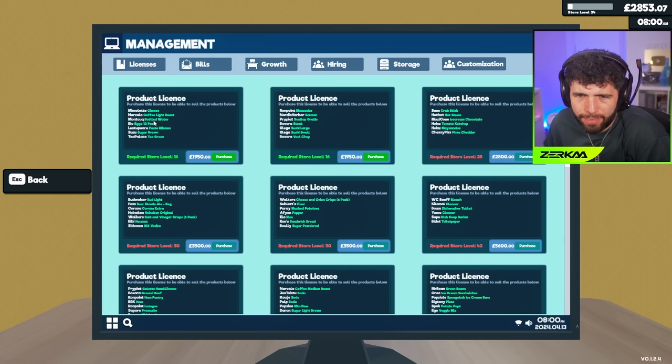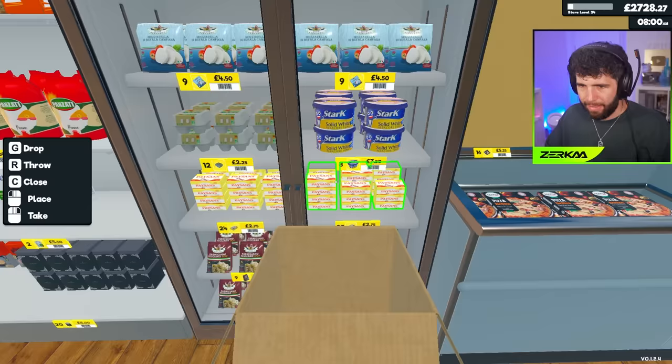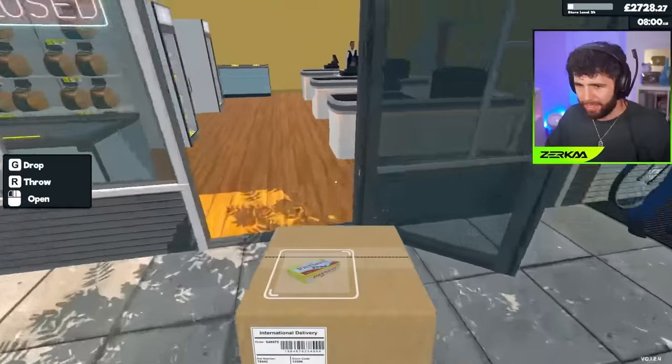Whoops, a bit late paying those. Now I can get some more stuff. Cheese, coffee, more water, eggs 12-pack — a lot of these are a mixture of fridge and shelves. Two grand for a new license. I should have had these unlocked by this point — in one more level I'll unlock more. 48 butters, I don't think I need to be restocking those anytime soon — I've got 26 in the back.